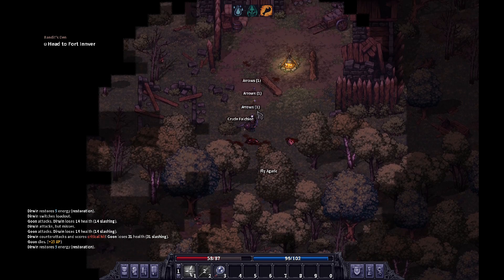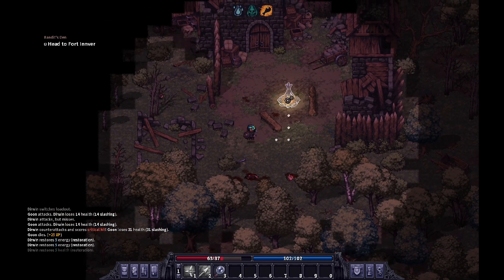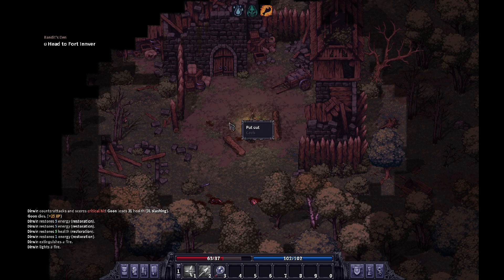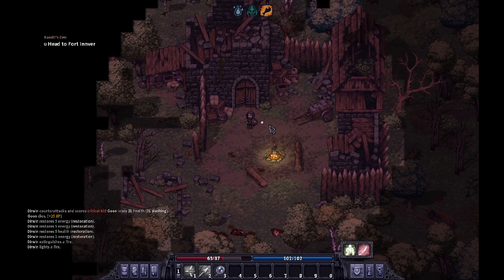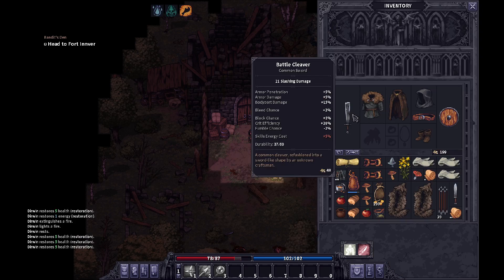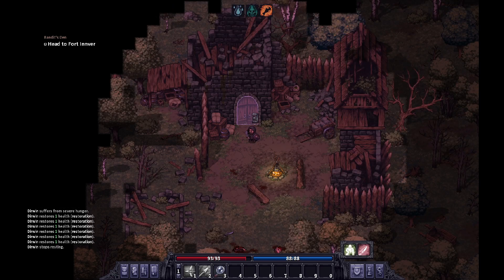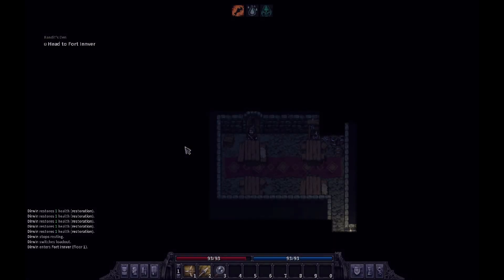I chopped this guy's head off — and there's the proof. There's a campfire — I wonder if I can cook? Nope, not at the moment. I'm going to rest quickly before I go inside. Let me check what's the difference between my dirk and this battle cleaver — armor penetration. The cleaver does better armor penetration, but the guys I'm fighting don't have armor. My current battle cleaver has plus 25% crit efficiency, so I think I'll stick with the cleaver.